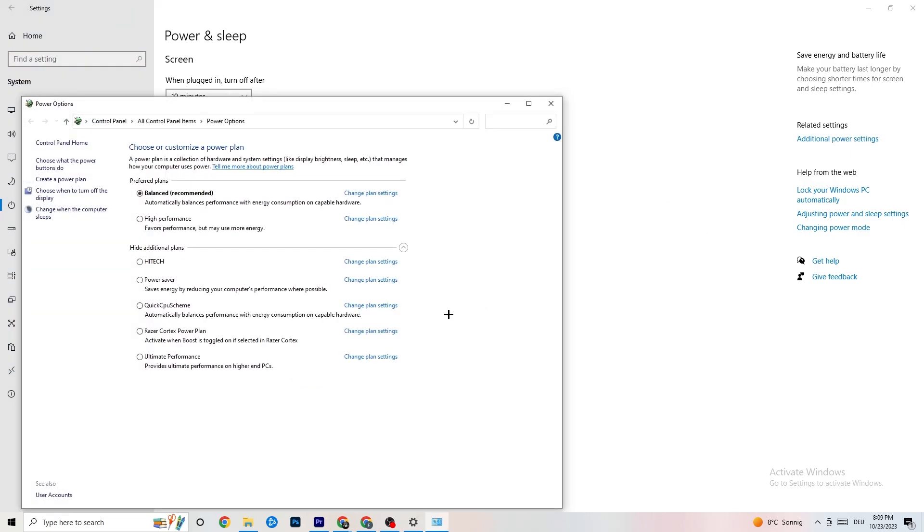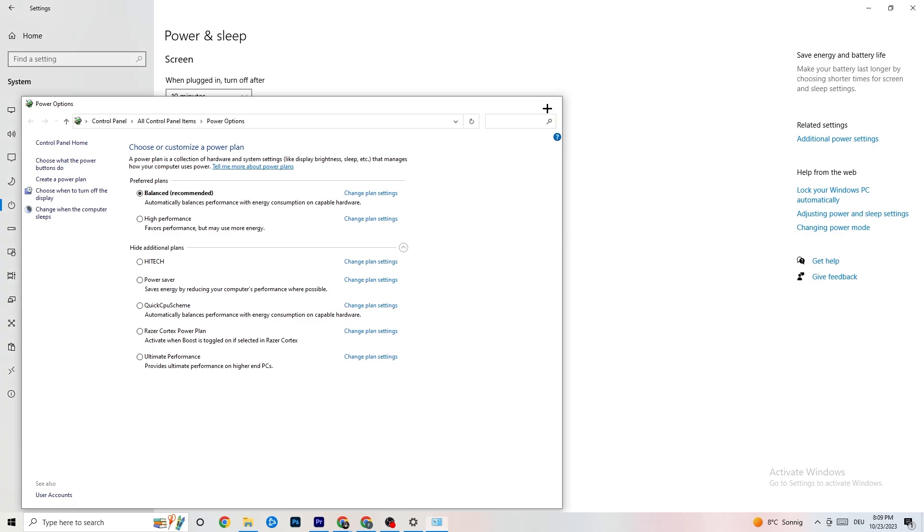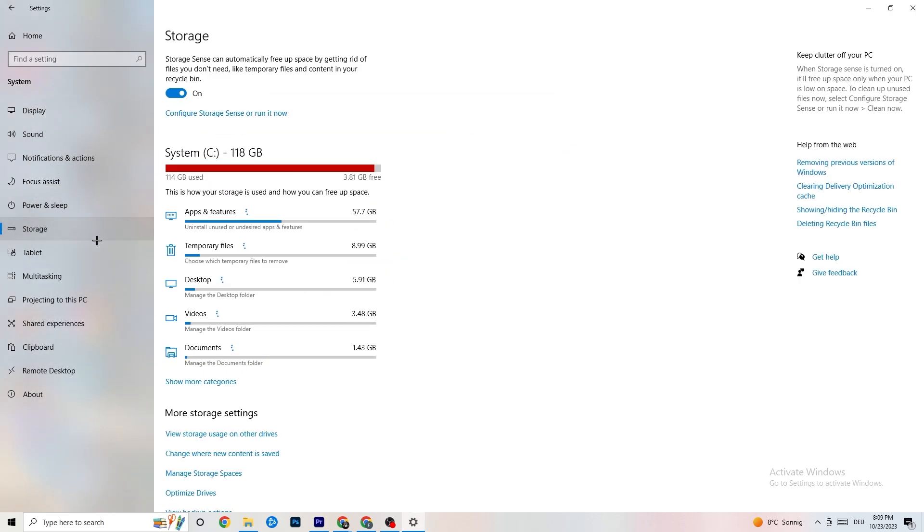Then click on 'Power and Sleep,' go to 'Additional Power Settings.' For me it's Balanced, but sometimes High Performance works better. Try both and see which works better for your system. Also go to Storage, click 'Configure Storage Sense,' and run it now.